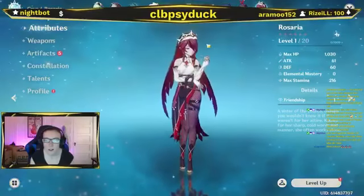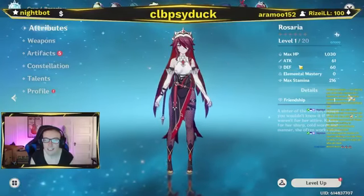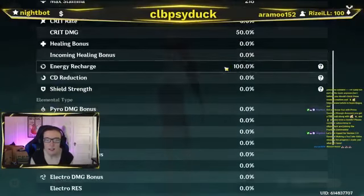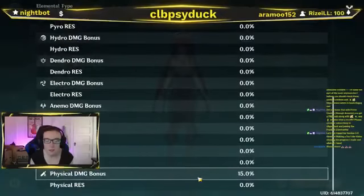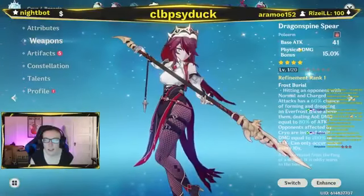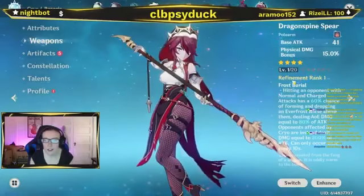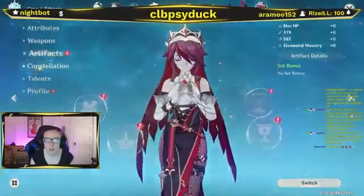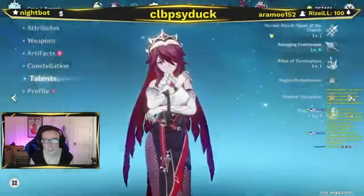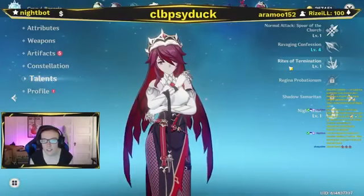Rosaria is level 1 out of 20. I don't plan on building her. Max HP 1030, attack 61, defense 60, zero elemental mastery. Crit rate 5%, crit damage 50%, energy recharge 100%, physical damage bonus 15%. Her weapon is a Dragonspine Spear — base attack 41, physical damage bonus 15% — four-star, level 1 out of 20, refinement rank 1. No artifacts on her. Constellation 3. Talents: normal attack level 1, Ravaging Confession level 4, Rites of Termination level 1.